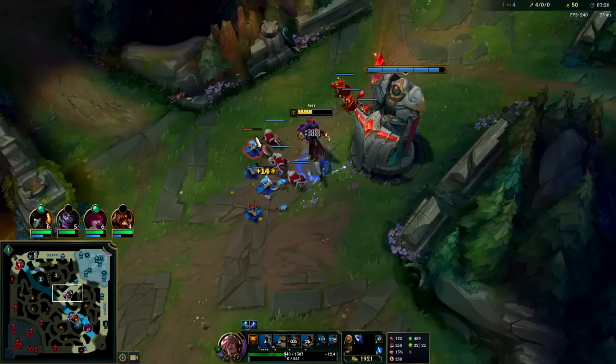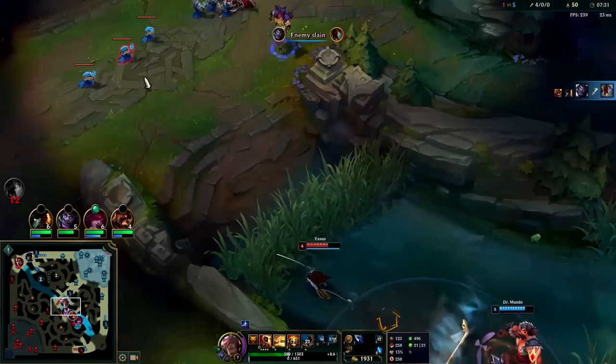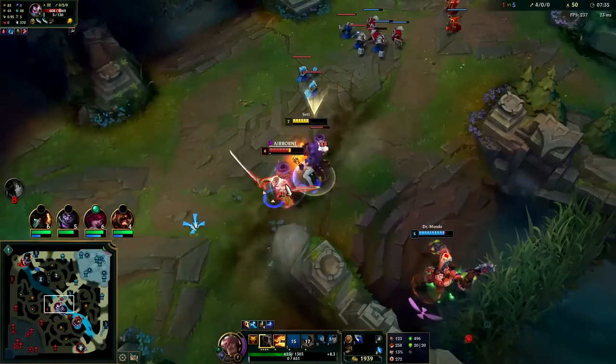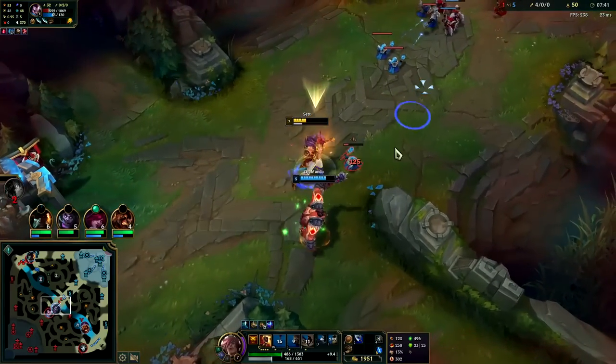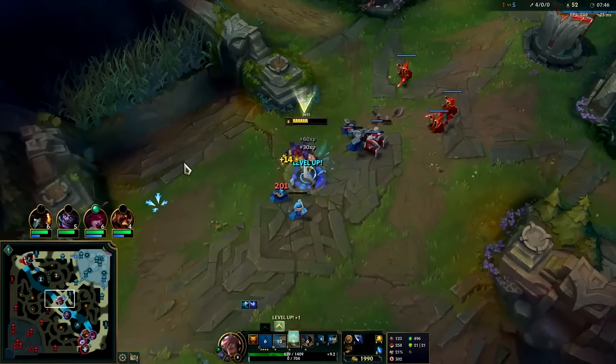Once again, your Q is an auto attack reset and it's also increased damage for your next two autos, plus movement speed against champions. It can be a great last hit tool. Stun him against that minion. I need to move — to land a cleaver there. He also was pretty fast; my Q's on cooldown, it's not easy to keep up with him.